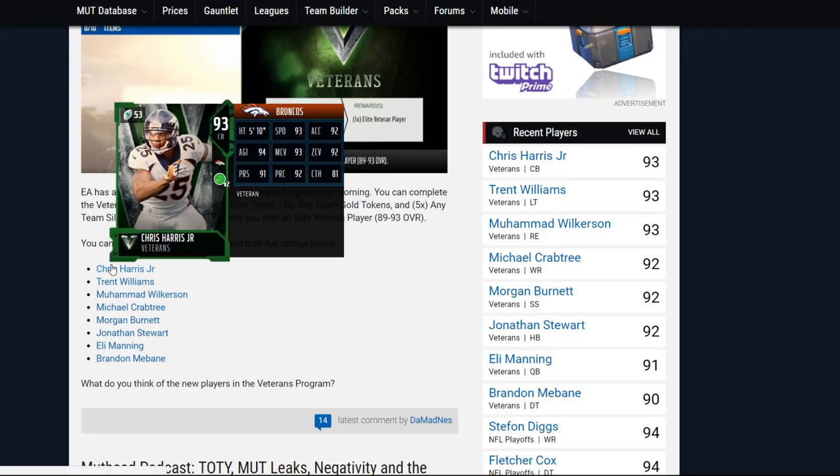Next card we have here is going to be Muhammad Wilkerson coming in at 93 overall with 73 speed, 94 strength, 81 acceleration, 94 tackle, 89 block shed, 92 power move, and 84 finesse move.